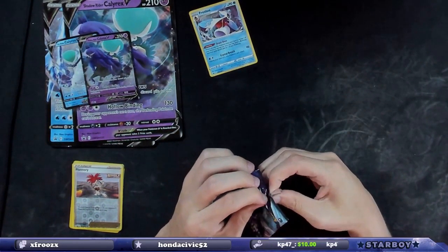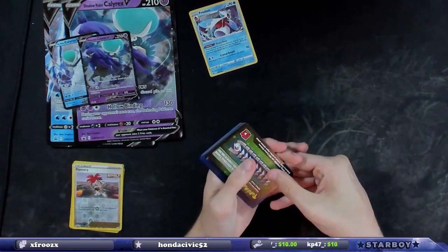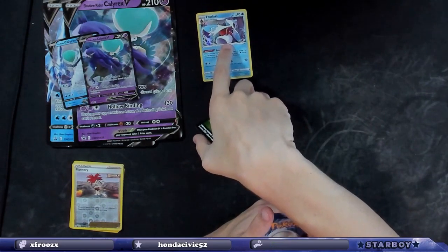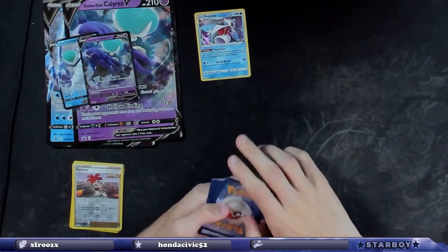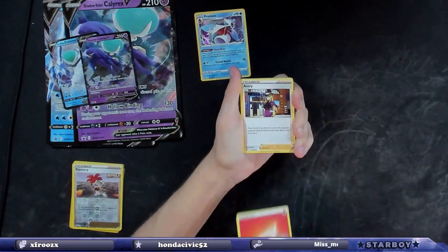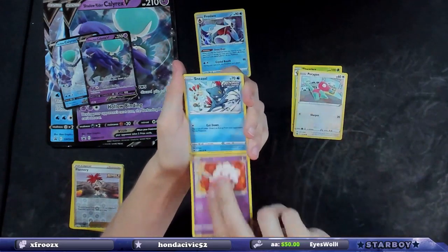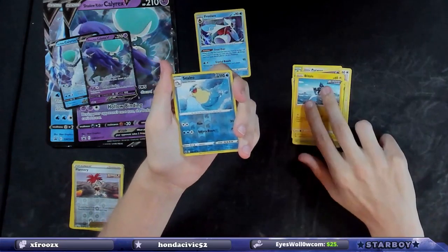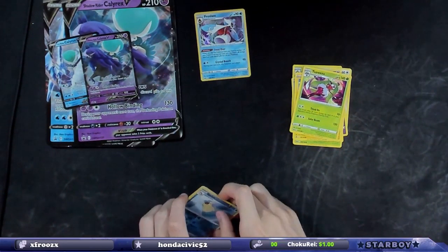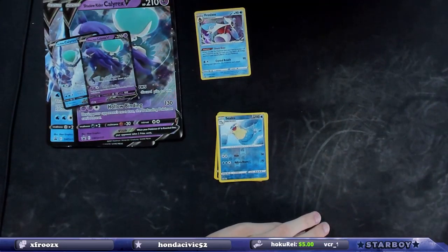They gave me a reverse holo rare and said that was my special one — I know I'm talking about it a lot, but come on. Another green code card. I've only gotten one white code card and that's where the holographic came from. They say it doesn't matter but obviously it does — I have proof from multiple pack openings. So we were one for eight, and the one wasn't even a great hit.